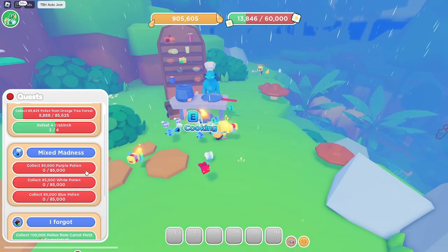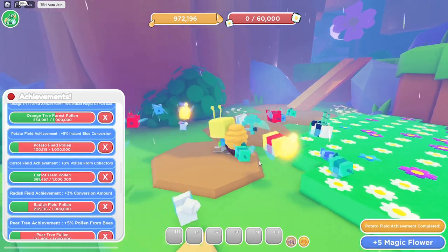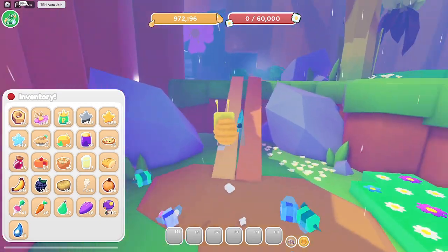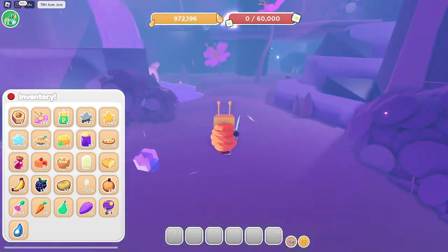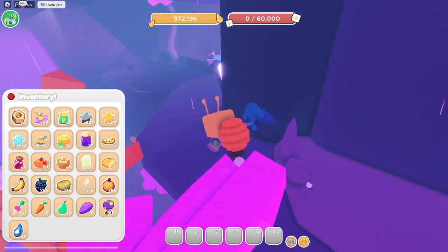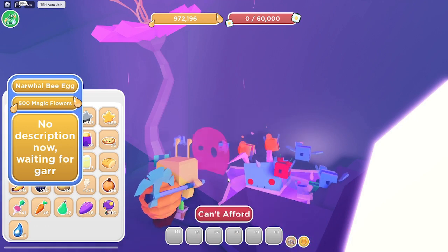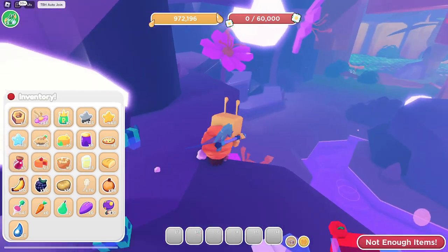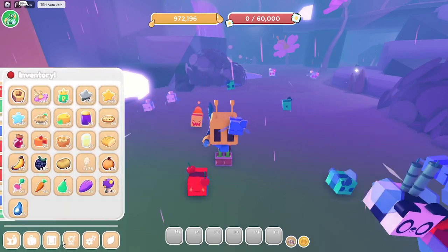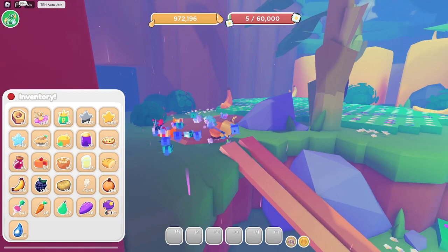Just finished the potato field achievement and got five magic flowers. Magic flowers were the things I didn't know what they were last episode — figured it out now. There's a little cave area back here, and inside there's a narwhal bee that you can get if you collect 500 magic flowers. I only have about 46 or 50, so it's going to take a while, but it's a pretty cool hidden area.